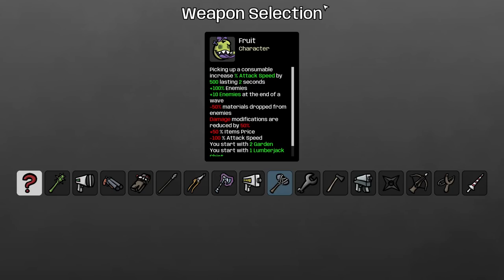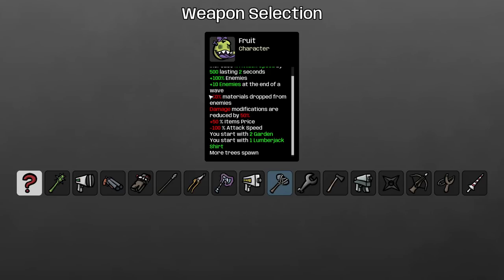Fruit. Picking up a consumable will increase your attack speed by 500% for two seconds. 100% more enemies, 10% more enemies at the end of each wave — I know that's just a back-end modding issue, it is 10%. Minus 50% materials drop from enemies, damage modifications down by 50%, item prices up by 50%, and attack speed down by 100%. But you start with two gardens, a lumberjack shirt, and more trees, which we'll go in and see exactly what that means.